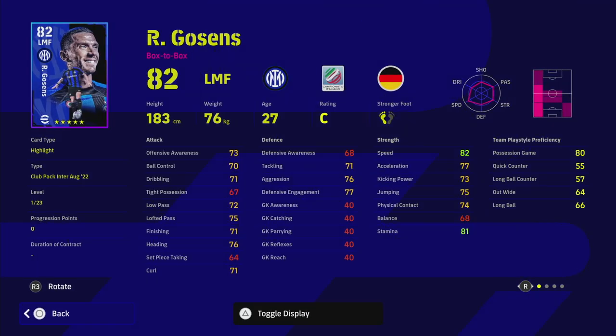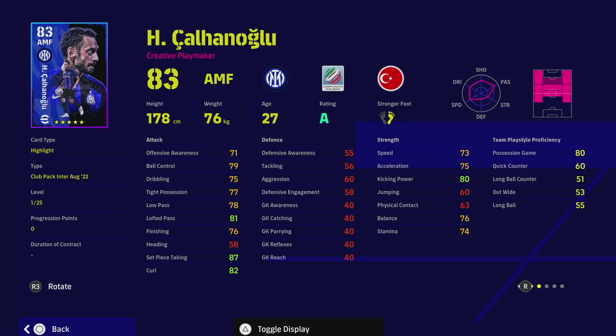Gossens is up next. He's caught between positions — not fast enough to be an outright winger and can only play left wing. He's better used as a track-back left midfielder. He's got fighting spirit, track back, interception, and aerial superiority, and can play DMF, right back, or left back. As a left back he becomes a bit of a beast — raise defensive awareness a bit, bring acceleration to 85-86, and his passing and dribbling are solid. He's also got early crosser, which is very nice.